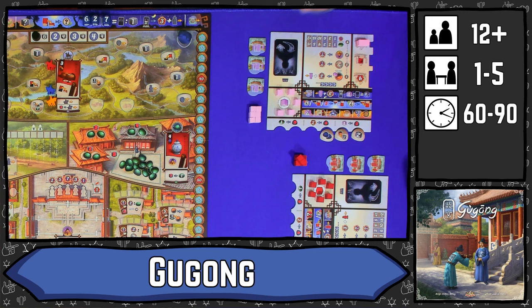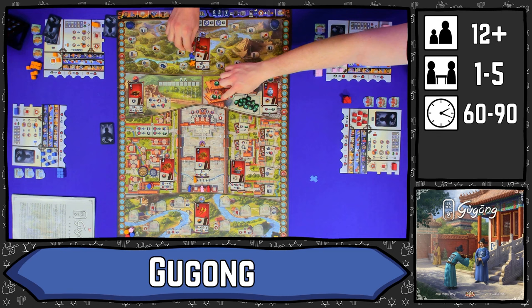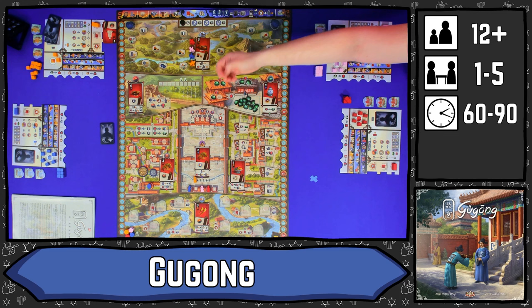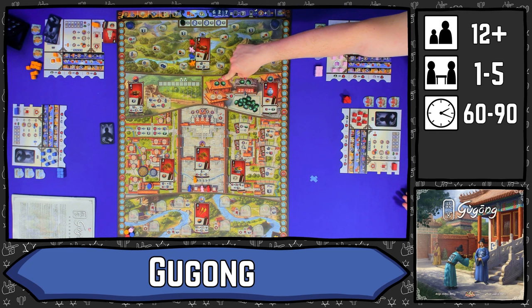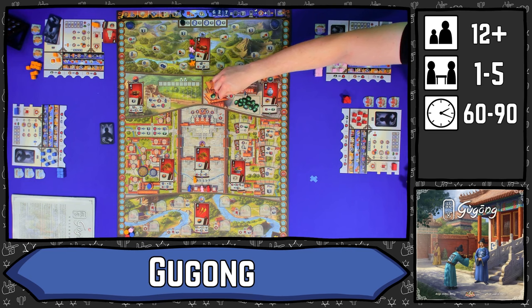That brings us to the Jade Palace. When you go to this space, you spend servants equal to the number of the space where you want to take the Jade from. You can spend two to take a Jade from the first house, leaving one behind. Once all spaces are cleared, you can always take a Jade from the supply for five servants, and they're always available until the supply fully runs out.